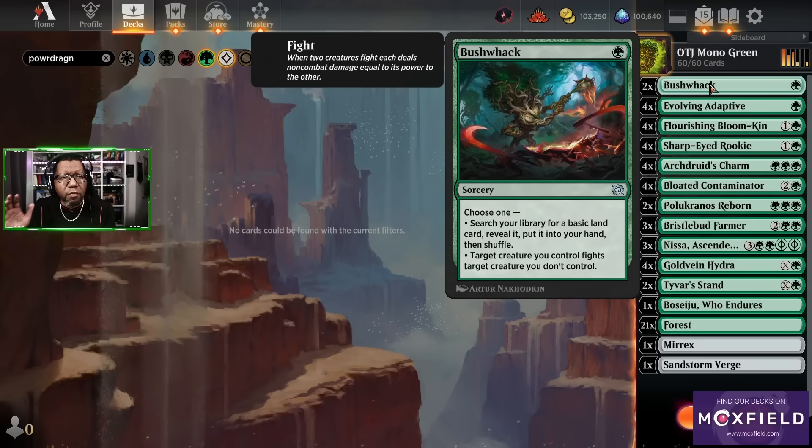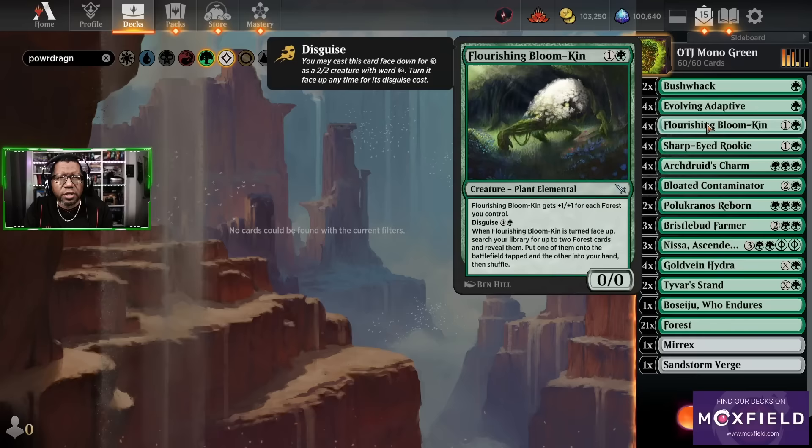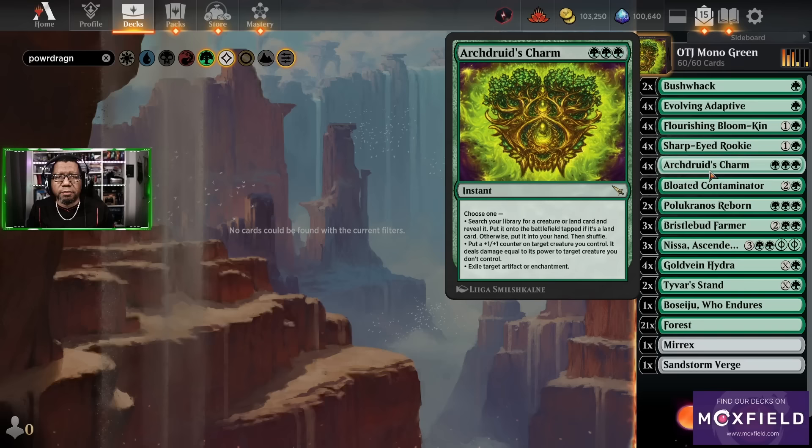We've got Bushwhack — rarely we might use this to search for a land, but generally we're going to be using this as a removal spell, but it does give us that versatility. Evolving Adaptive — not a surprise, we have a lot of big things so this should be getting to four-four and five-five size pretty regularly. Flourishing Bloomkin — also rarely used face down to find land, but occasionally we can if we need to. Sharp Ride Rookie is a way for us to get cards and just grows every turn.